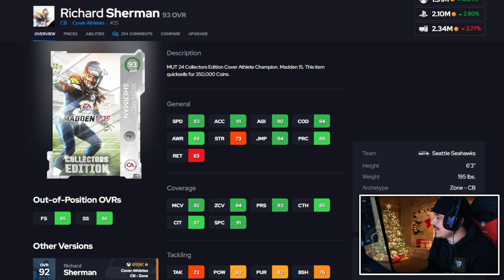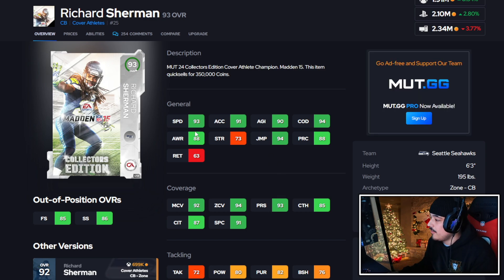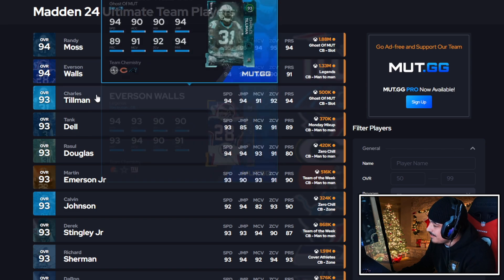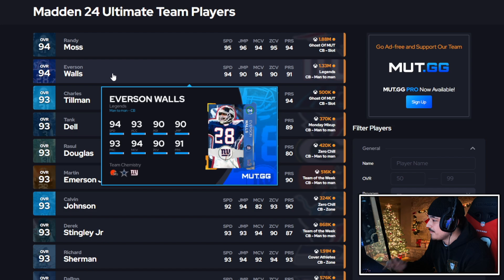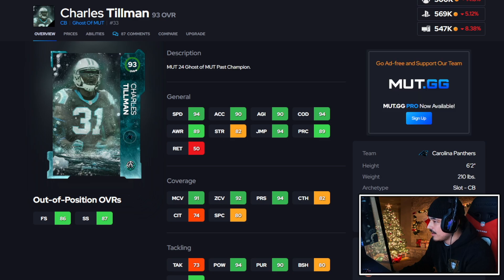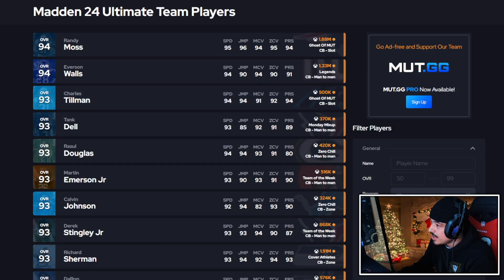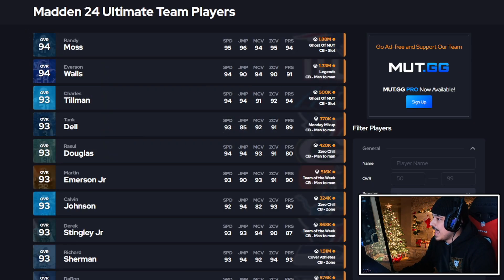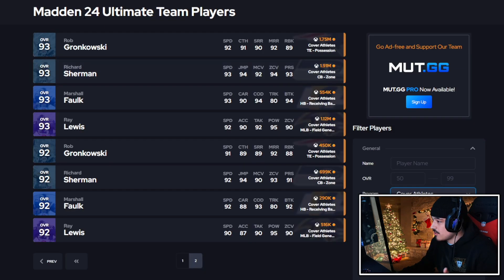The Richard Sherman LTD card is still going for an insane amount — 93 speed with 91 acceleration, man and zone coverage, pretty similar to the other card. Looking at the corner landscape: Randy's better, Charles Tillman is better than Randy, who's better than Richard Sherman, just because of that one-inch height difference. One can tackle, both can play coverage the same, and one's actually faster. I'm going to give Sherman an A, comparing him to the other cornerbacks in the game.